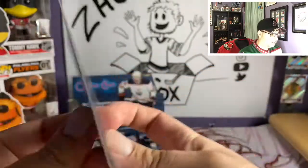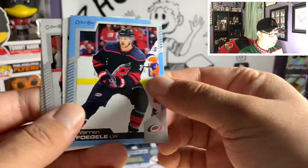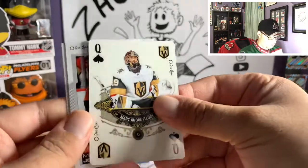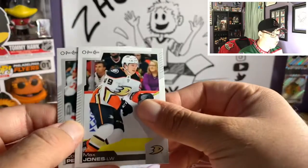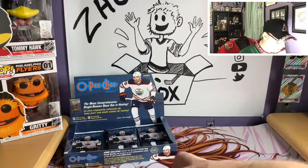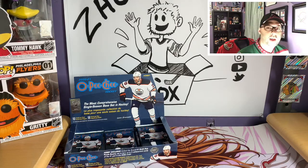Pack ten: Jake Muzzin, Joel Edmondson (already outdated), Kevin Shattenkirk, Alex Iafallo, and a Tall Boy of Andrei Vasilevskiy — pretty nice one. Also Josh Bailey, Retro Blue of Warren Fogle, and a Queen of Spades — Marc-André Fleury playing card! Kitty Commentary is going to be super happy about that. So that's three playing cards so far — unfortunately no Gritty yet, but I did see someone pull four in one box.